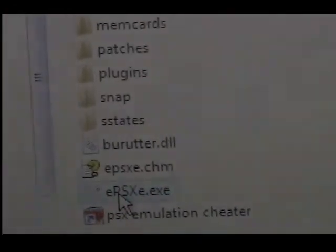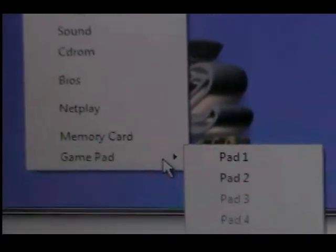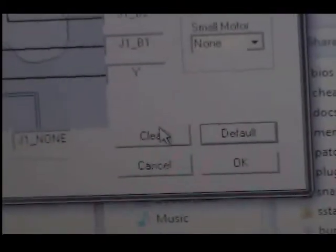Go to EPSXE — a window will pop up. From here you can go to the configure menu, go down to the gamepad, and configure it to your liking. I have it configured to an actual gamepad that resembles a PS1 controller, but most people probably won't have those. I'm going to close that out and get my joystick — the old Gravis Gamepad Pro. Pop it in there.